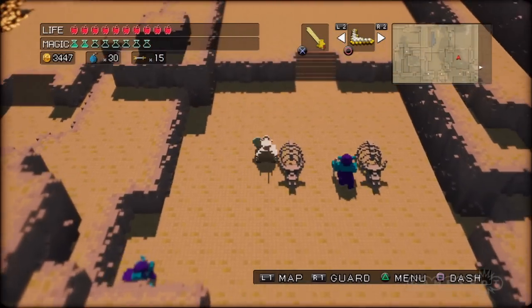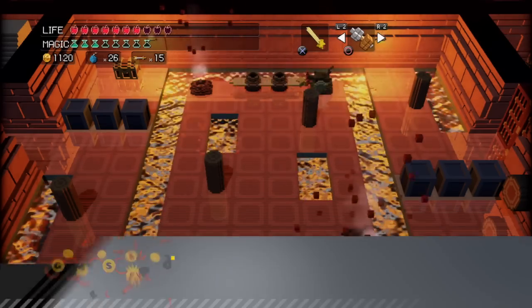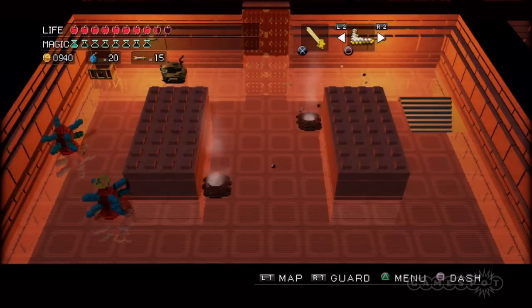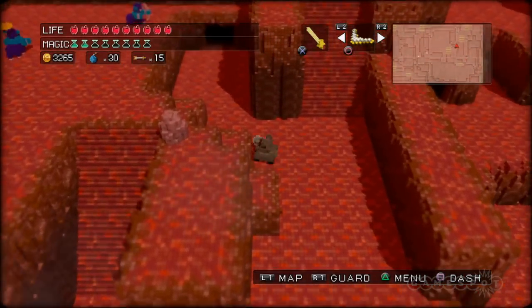Do you love the Legend of Zelda, but long for the days before Link rowed around on a boat, donned a variety of masks, or transformed into a wolf? 3D Dot Game Heroes is either an homage or a complete rip-off, but it's still eminently enjoyable because it hones in on what makes Link's early adventures so incredible.